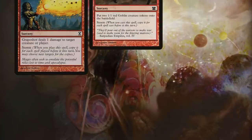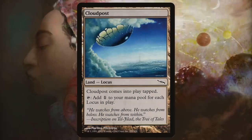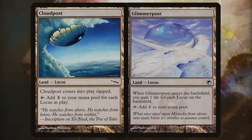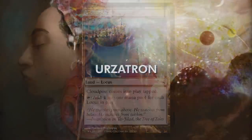While Grapeshot, Empty the Warrens, and Invigorate were all very clean and obvious bans, it took them quite a bit longer to pick up on just how powerful and dominant Cloudpost really was. When combined with the likes of Glimmerpost, it wasn't difficult at all to generate absurd numbers of mana. Eventually that too was banned, and we got left with Urzatron.